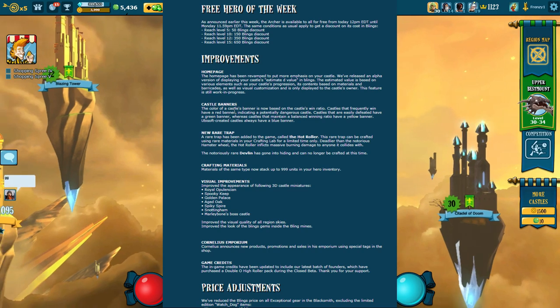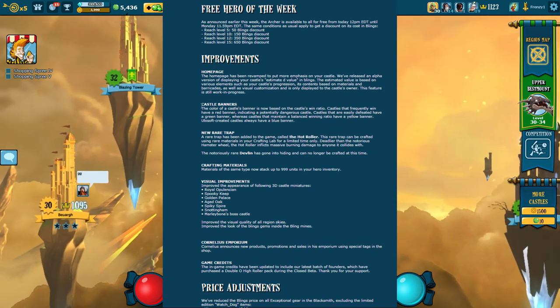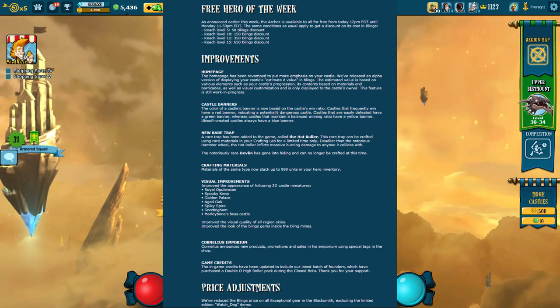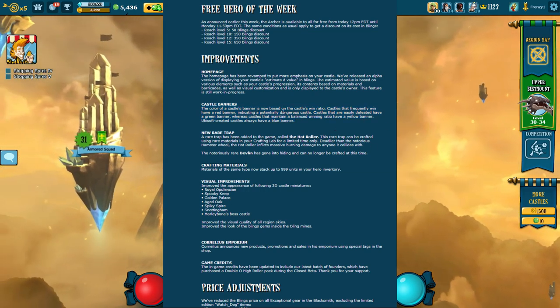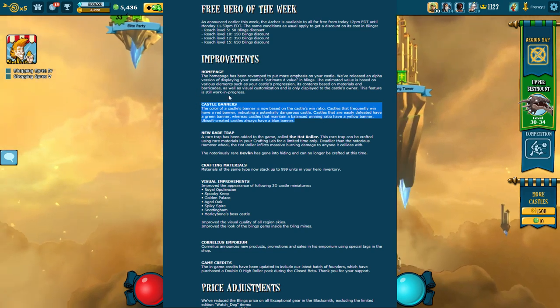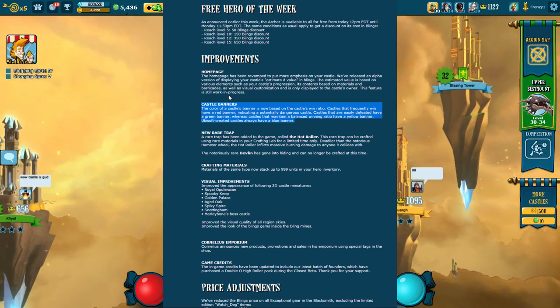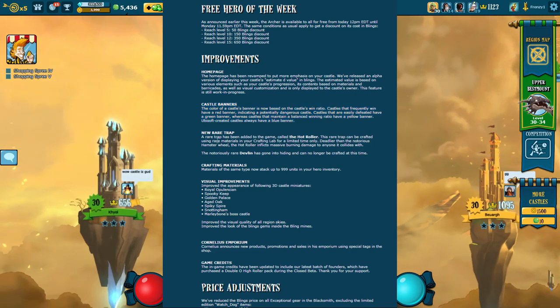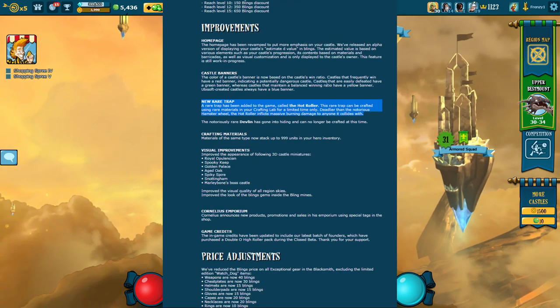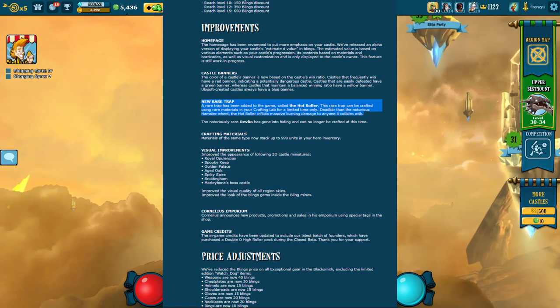You can share your estimated bling value in the comments if you want — it'd be interesting to see how high or low some people's are. Castle banners were basically made more pronounced: green for easy castles, yellow for medium, and red for hard. They just made them look a little bit more fancy.